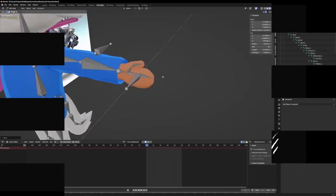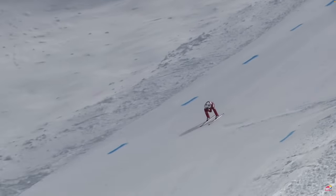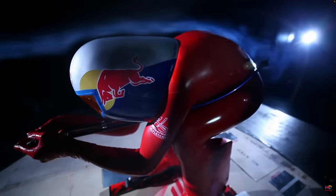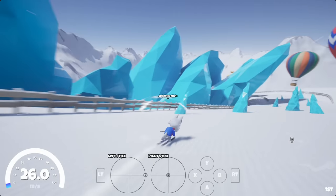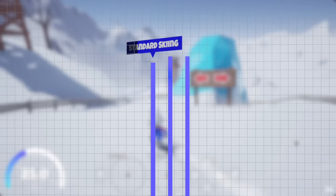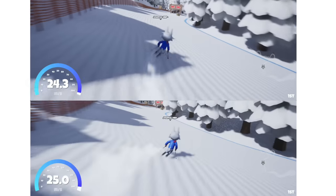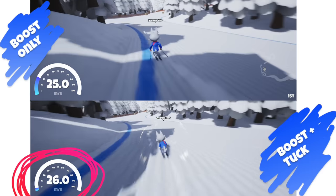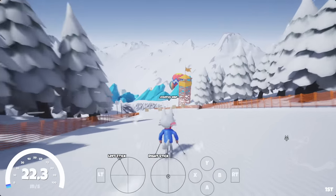That brings us to the last movement mechanic I've been working on: the tuck, or crouch position. Tuck position in real life is a position a skier would use to reach maximum speed by reducing air resistance, at the cost of mobility, and it works pretty similarly in the game. You can assume tuck position by holding down the left trigger, and this will allow you to gradually reach a higher max speed, but it greatly limits your ability to turn. Tuck position has a higher max speed than standard skiing but a lower max speed than a boost provides, so it's still advantageous to carve when possible. You can, however, chain this ability after a boost to maintain a higher speed — the player who holds tuck after boosting maintains 26 m/s where the player who does not returns to 25 m/s, creating interesting tradeoffs between carving and holding tuck at certain points of the race.